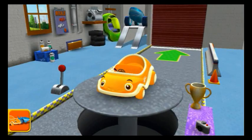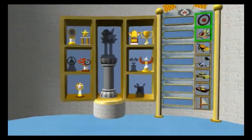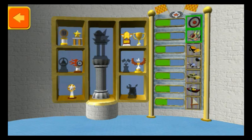Welcome back, Umi Racer! Tap to choose a car or head up to the track! This is your trophy room! You can see the trophies you've earned and check your progress unlocking new car parts!